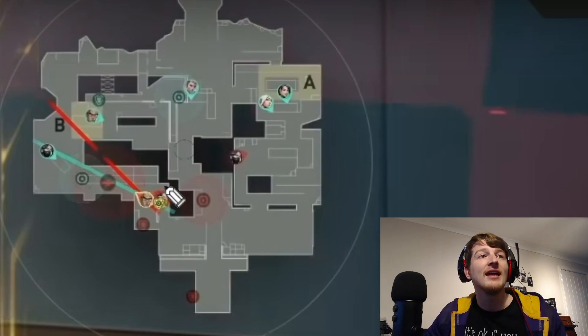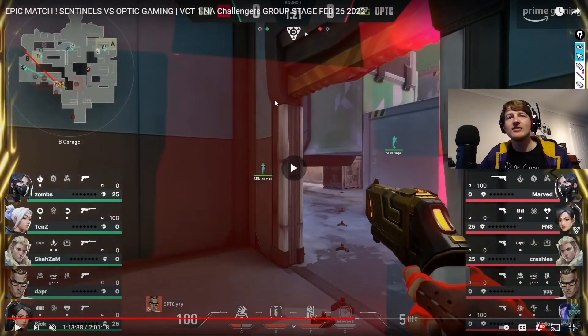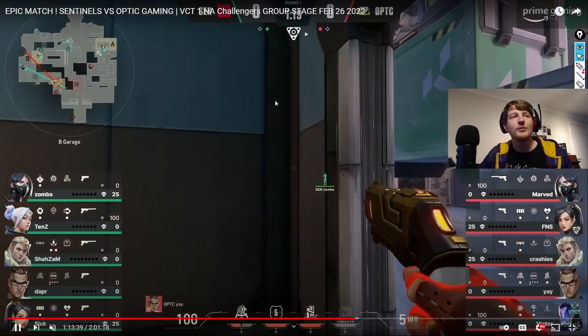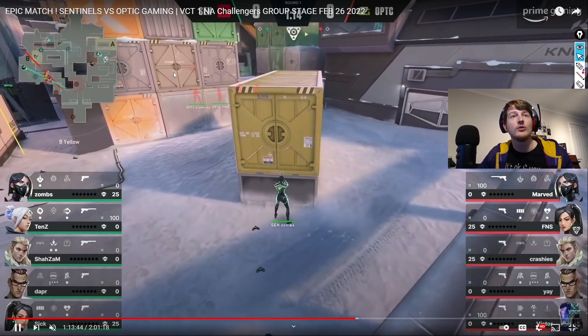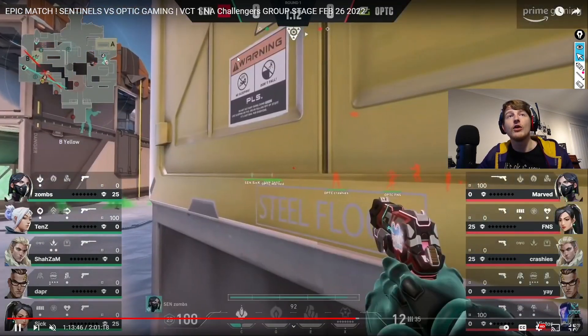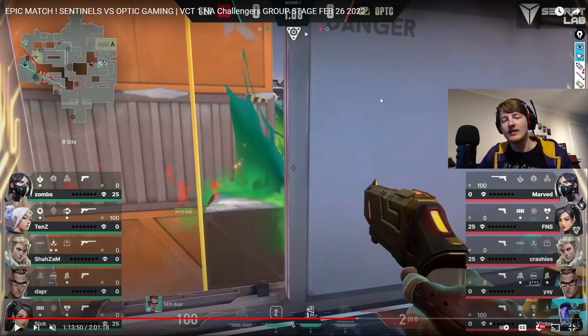That means OpTic can get further up and drone from a much further position into the site, so the drone can clear all of yellow and start going toward site to tag people. A drone launched from back there can only just about reach yellow, so getting that information is huge. You can see they move forward with confidence, and the drone starts much further up, able to clear all the way toward the site.